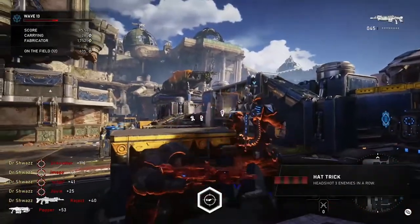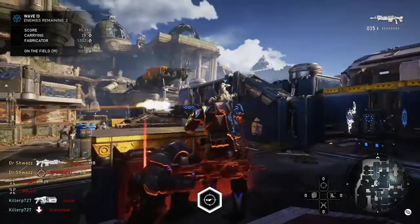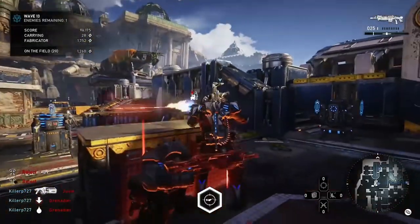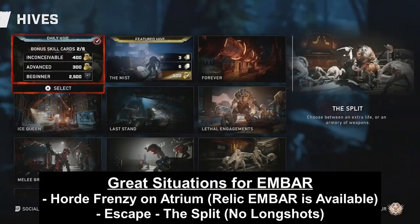There are some situations where the Embar is still useful, like active reloading to stun enemies from afar, or in setups where running a modified Embar would help — like in the Split Hive where there are only Embars and no Longshots, or if you're running Frenzy on Atrium with relic weapons and a relic Embar. But in most situations you want to stick with Longshot cards to maximize your output.